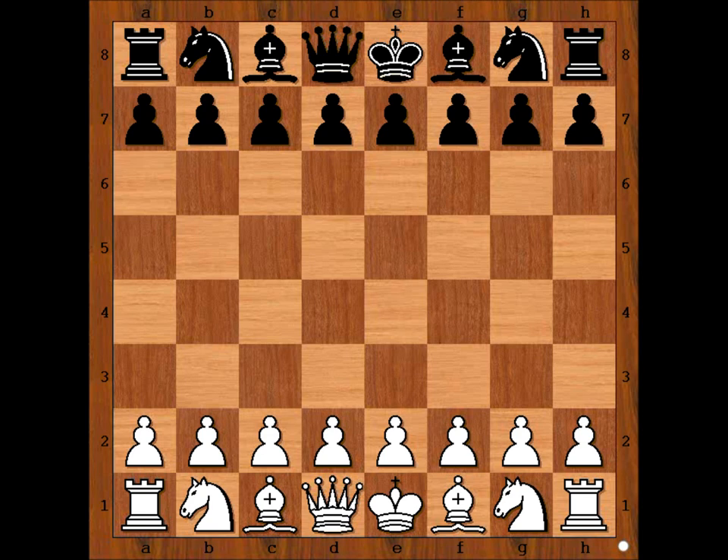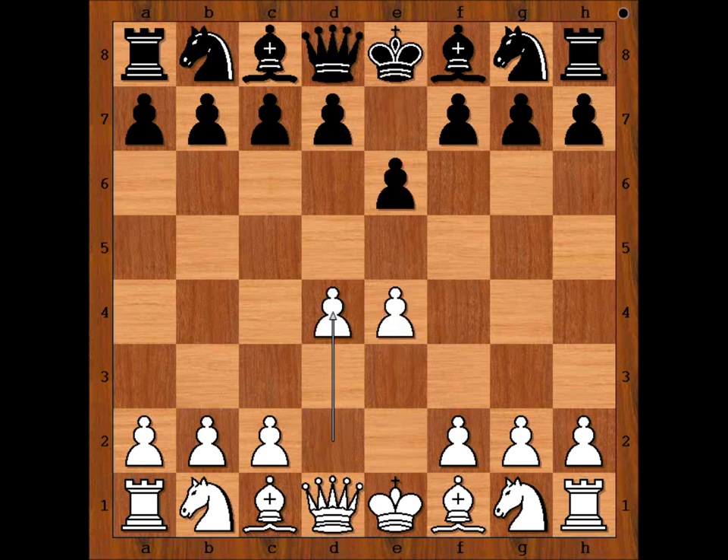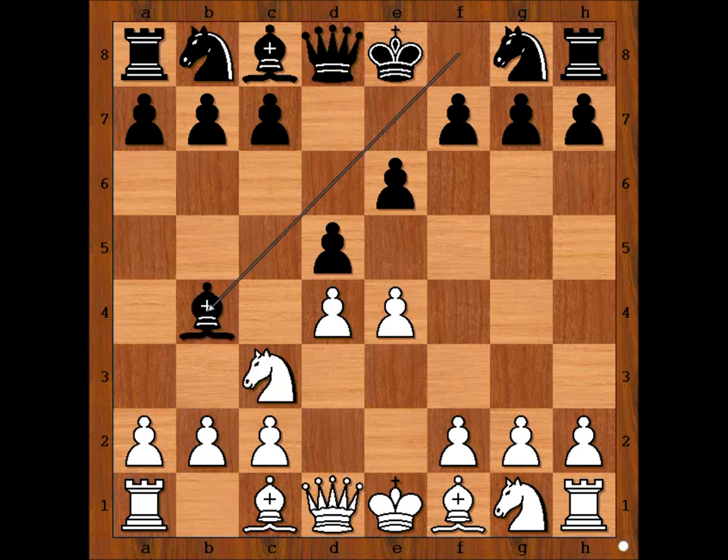Tal had white pieces and he started with E4. Botvinnik played E6, D4, D5. Botvinnik is playing the French Defense. Knight to C3, Bishop to B4, pinning the knight and threatening pawn takes pawn.